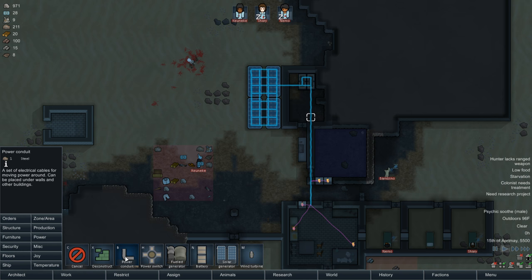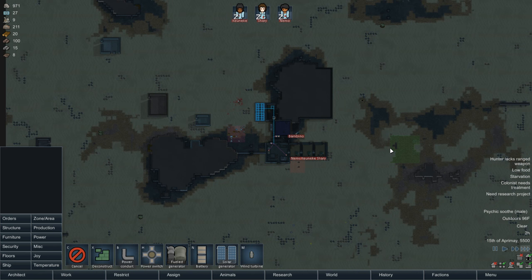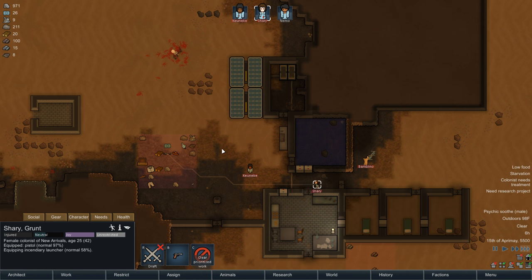My power conduit's good, but we don't have any battery power - you guys are sleeping in the heat tonight. It's 90, 93 degrees in there. We're getting intermittent power. There we go. Now I've got some incendiary launchers on these guys. I don't know what good that's going to do, honestly. But at least we've got big guns, right?